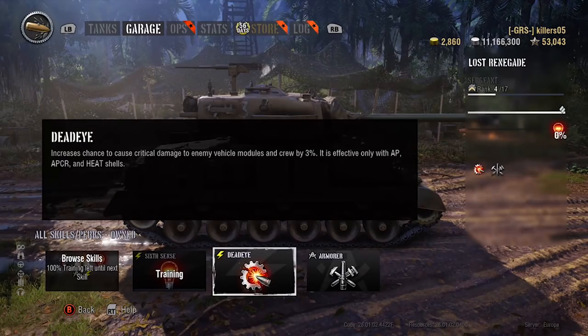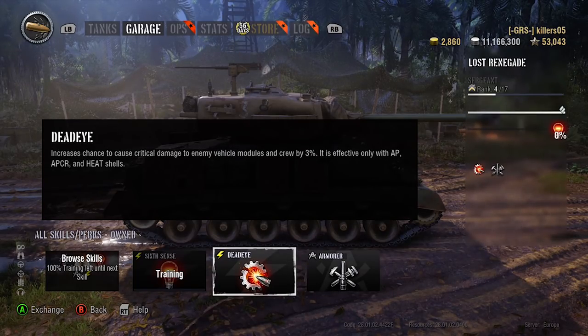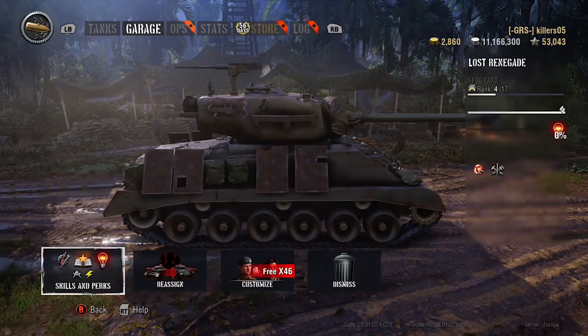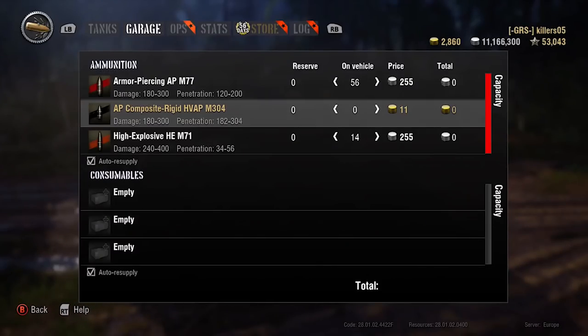It comes with two perks on its crew already - the Lost Renegade crew comes with Dead Eye and the Armor perk. It tells you what to do so I won't read it all out. I've gone straight to training it. The crew voice sounds very much like a certain someone - it sounds like Raybot or Ruboro. We reckon it is - we'll try and get that rumor confirmed.